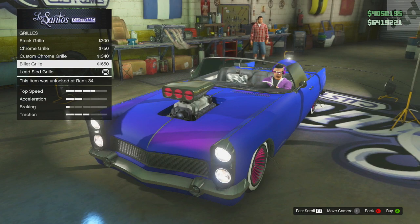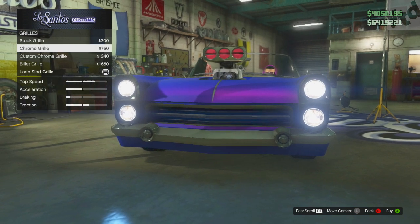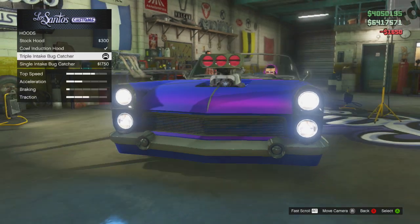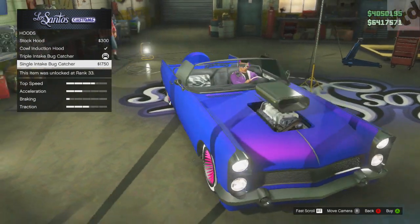For the grill you get a lot of choices: chrome grill, custom chrome grill, a billet grill, and the led sled grill that sort of looks like it's borrowing from a Mercury. You can also customize the hood — you can have a triple intake bug catcher, a single intake, or a cowl induction hood.